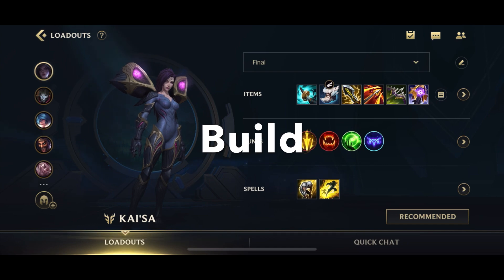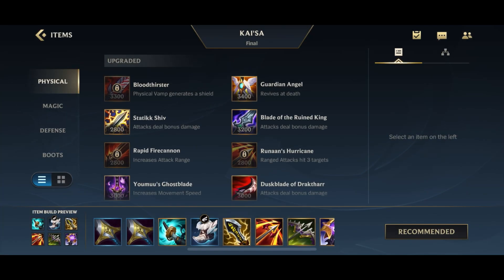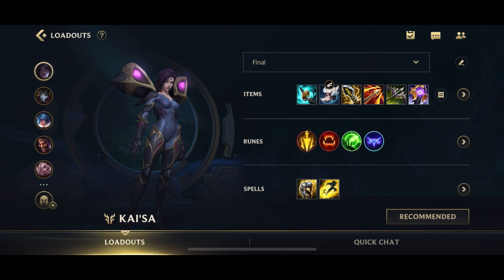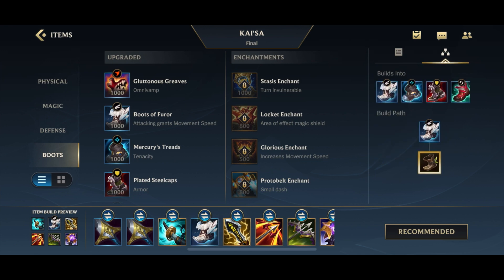This is the final build for Kaisa — we do run the Riftmaker, but this isn't quite what we go for right at the beginning. First up, we of course start with a Longsword, but we go for a Double BF Sword start. We do that because we want to get the Q evolution on Kaisa. After getting the Double BF Sword, I go for my Tier 1 boots — the Boots of Speed.